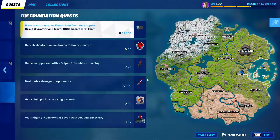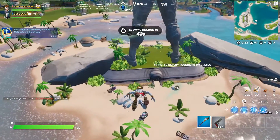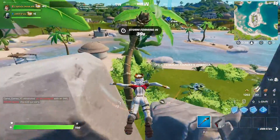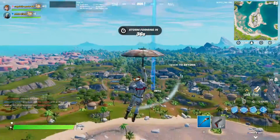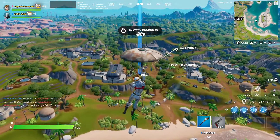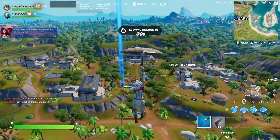While you're over here at the Mighty Monument, hit the Airstream and go back up into the air. You don't have to land here — you just have to visit it. You don't have to land at any of these locations, you just have to visit them. You can glide over to them anywhere, but I recommend going to the Outposts, hitting the Rift, and BAM — you're done.